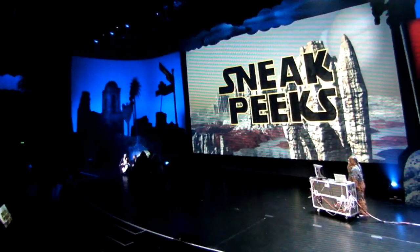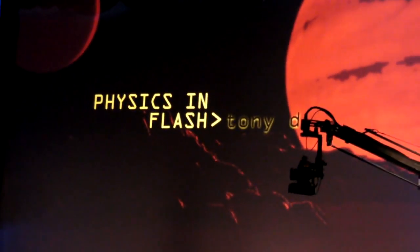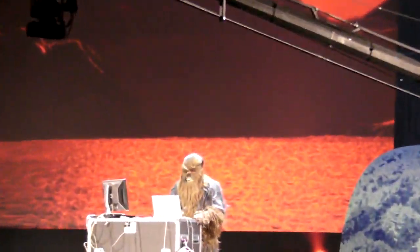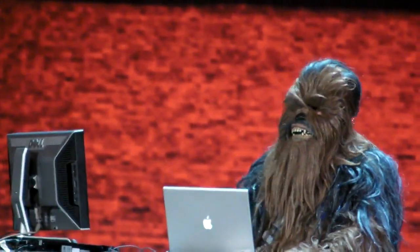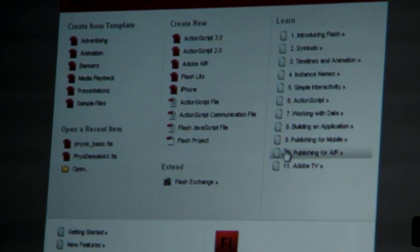Up next to talk about physics in Flash is none other than Chewbacca. Sorry, Chewbacca sounds a little bit like Fazbear, but... They said I was awfully short for a stormtrooper. That's pretty short for a Wookiee, too. So what I want to show you tonight is a little project we're working on — it's giving designers the power of physics. You've seen developers do it forever.